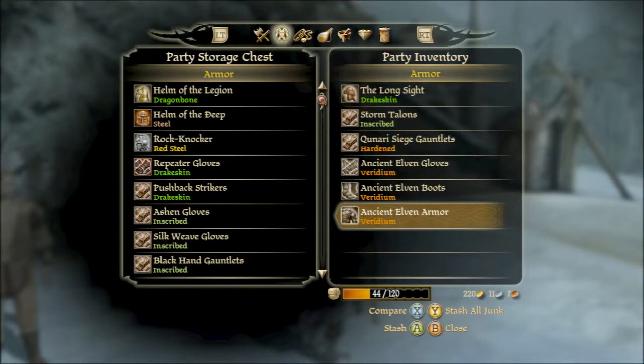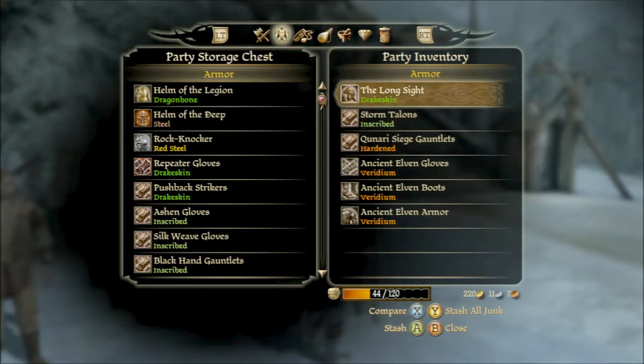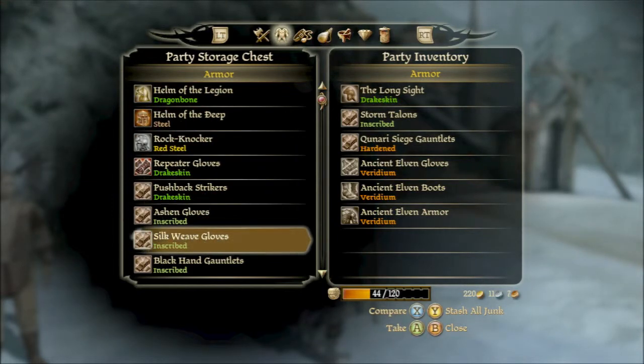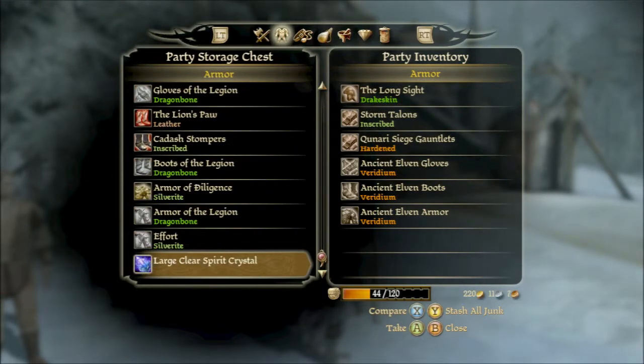We have finally acquired the Ancient Elven Gloves, and we have the boots now as well as the actual armor. I don't think we actually have the helm for this set, which I'm not sure if we missed it or not. But we have most of the set. This is all good stuff - I'll make sure to get all of it withdrawn before we actually do the final battle.